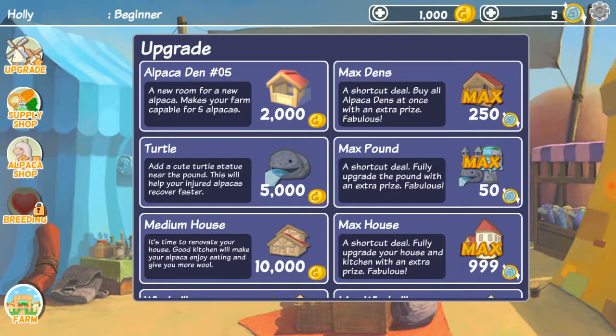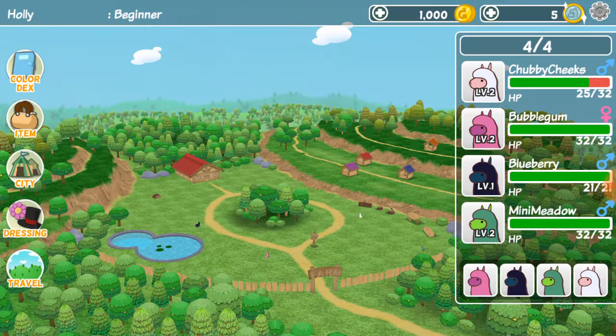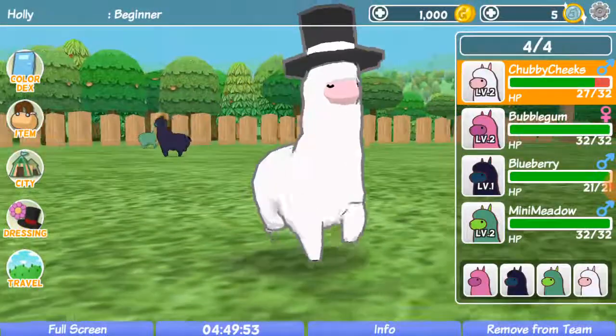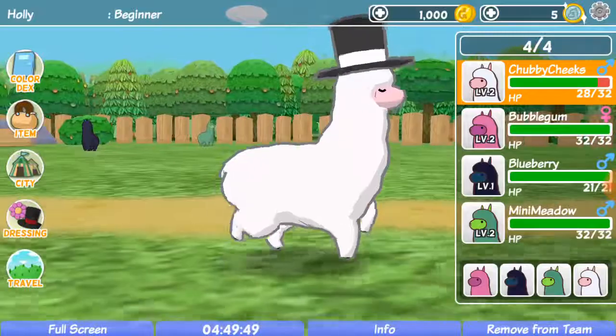And we can upgrade the dens, and we can add cute decorations. Upgrade the house. That's the end of this episode. Thank you so much for watching. We have started our little alpaca farm family. This is free in the app store if you want to get it. Thank you for watching. Howl on.